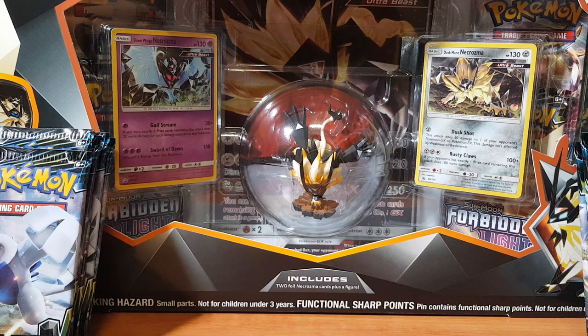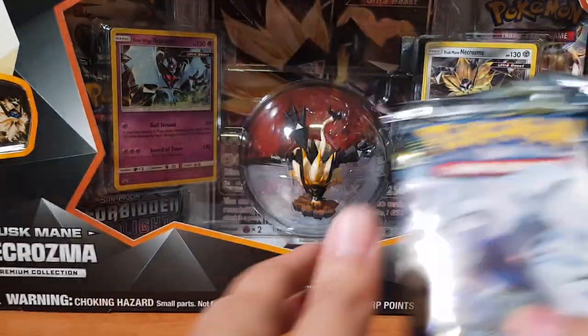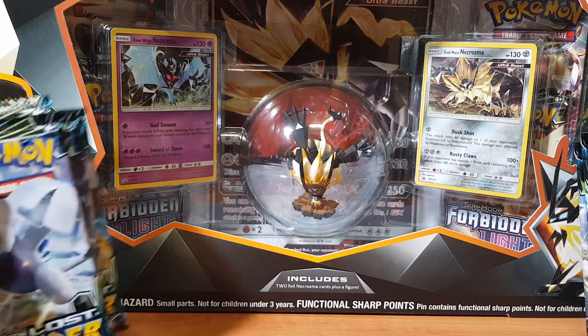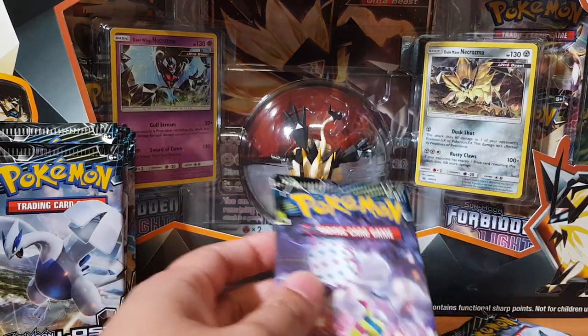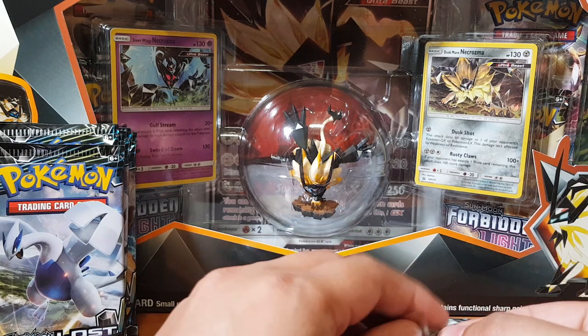What's going on, fam! Richasaurus here bringing you guys another pack opening. This time we're going to be opening 12 Lost Thunder packs and also the awesome Dusk Mane Necrozma premium collection box. I've had this for a while and just thought I might as well open it. We'll start off with these Lost Thunder packs — let's see what we can pull. I'm hoping to pull a secret rare.